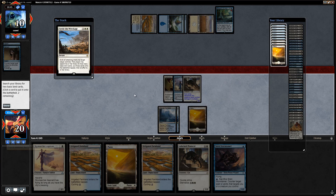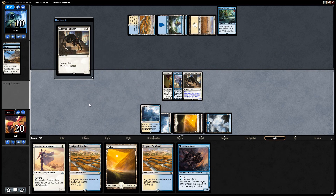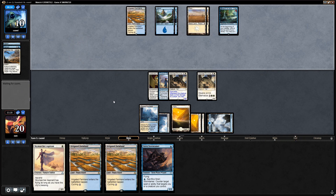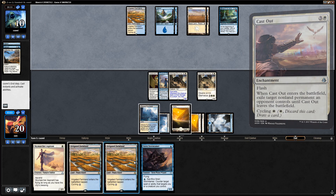We get one of each land. I think we're fine committing another pouncer since we can eternalize, then cycle a farmland end of turn. That does leave us a little vulnerable to a potential Cast Out since we didn't play the Stormtamer, but it looks like they might have a second Settle the Wreckage instead.